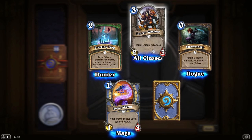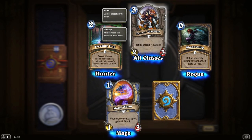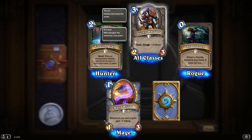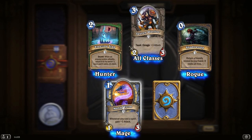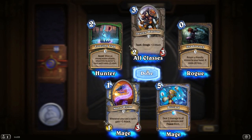Shadow Step. Tauren Warrior — still good as well, a 2-3 Taunt with an Enrage. I think we're going to be putting that in instead of the Ironfur Grizzlies — loses an attack but it's got the Enrage and it's still got the Taunt. Freezing Trap, Mana Worm — that's nice for a Mage, obviously Mage only. And Blizzard, another Mage card. Nice.